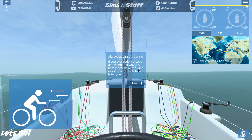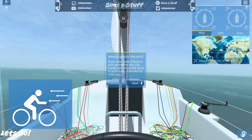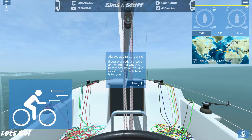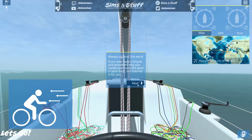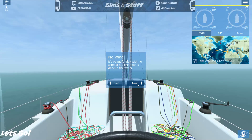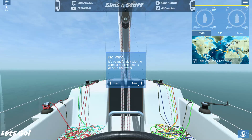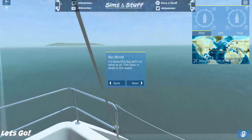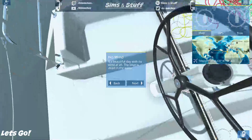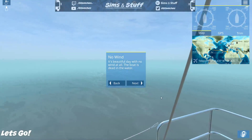If you've ever ridden a bicycle and wondered why you hardly ever have the wind in your back, this tutorial is for you. It's a beautiful day with no wind at all — the boat is dead in the water. Where's the outboard? Put the outboard on and I'll just go over there! I must say this thing does look pretty good — the water effects are nice.